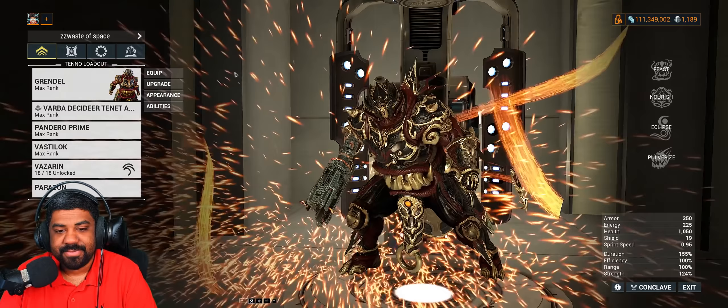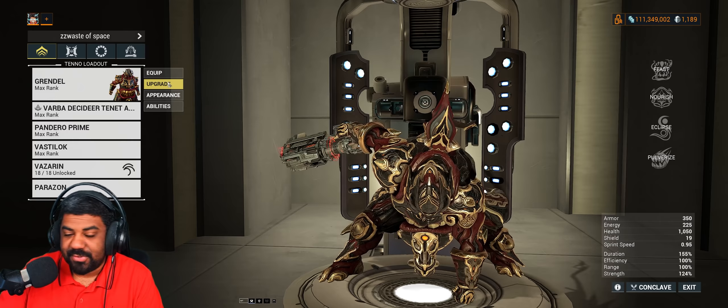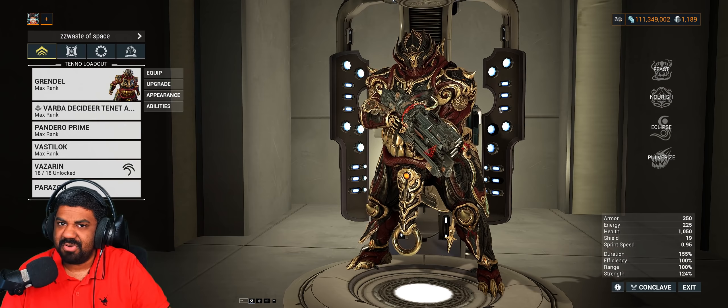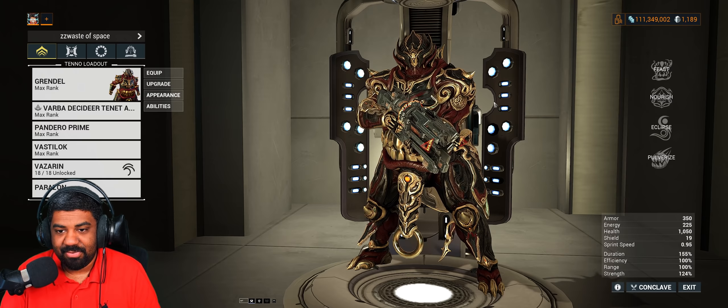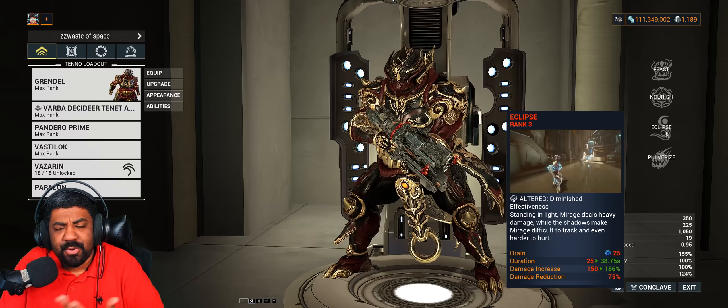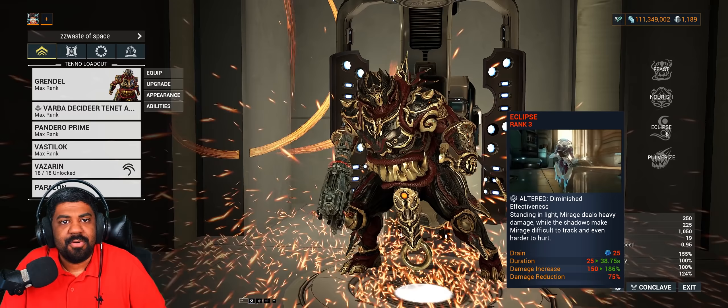His third ability lets you puke out enemies you've eaten, and it deals toxin damage. A good way to fix this Warframe: eating enemies has a counter instead of draining energy — each ability cast consumes an enemy in your belly. That incentivizes you to eat more enemies to cast abilities. It's still not ideal that you need to eat an enemy to use an ability, but it's better than constant energy drain or having an augment that drains your health instead.